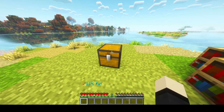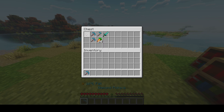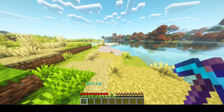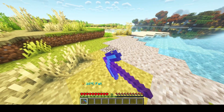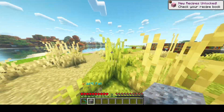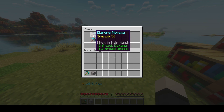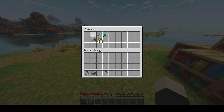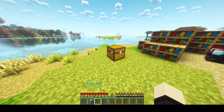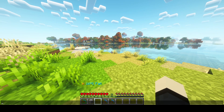I picked a few enchantments to showcase. The first one is Telepathy — when you break blocks, like coal, you get it right into your inventory. The same happens with other blocks; you can try it on gravel and it works the same way. We also have the Trench enchantment, which mines in a three-by-three area, and you're able to combine it with Telepathy.